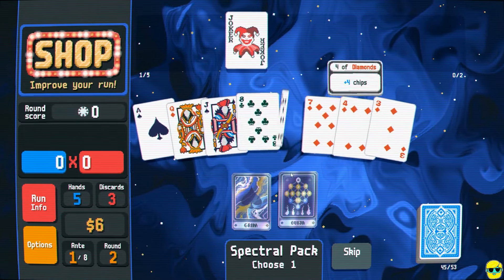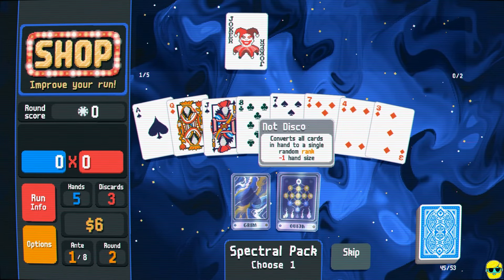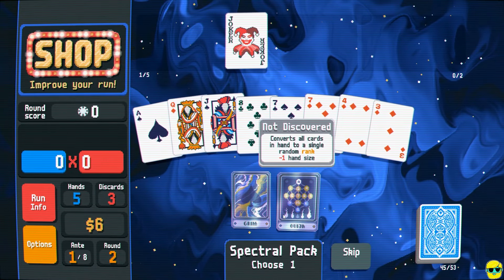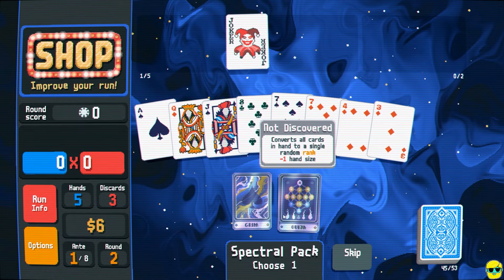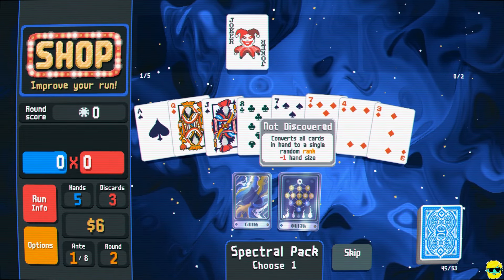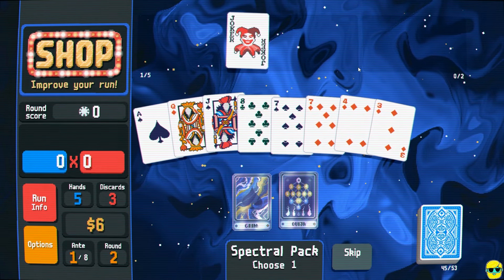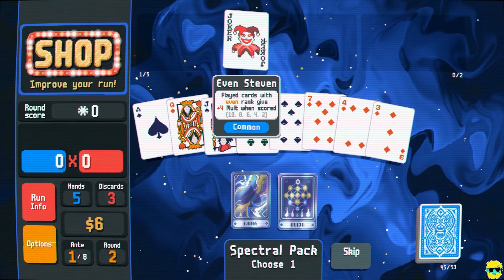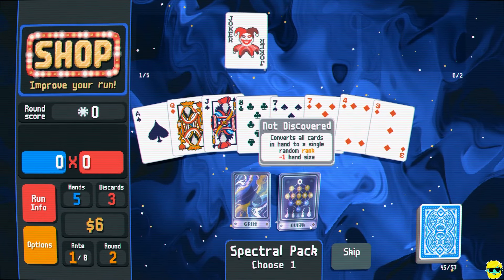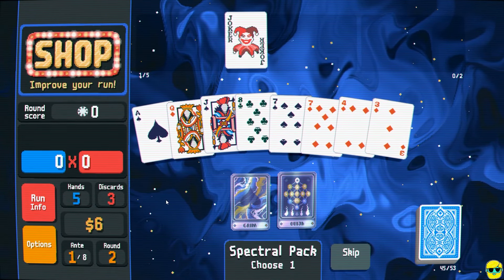A spectral pack lets us do the Grim. Here's another option — this allows you to destroy a card, which is good. And then this one says 'converts all cards in a hand to a single random rank, minus one hand size.' This is insane. The Ouija board is letting us take all of these and make them all one rank — like all fours, for example. If we got even, it would trigger with our joker and be incredible. It does give minus one hand size, so we draw fewer cards for the rest of the run — not great. But the advantage of having eight cards become one rank is pretty strong.